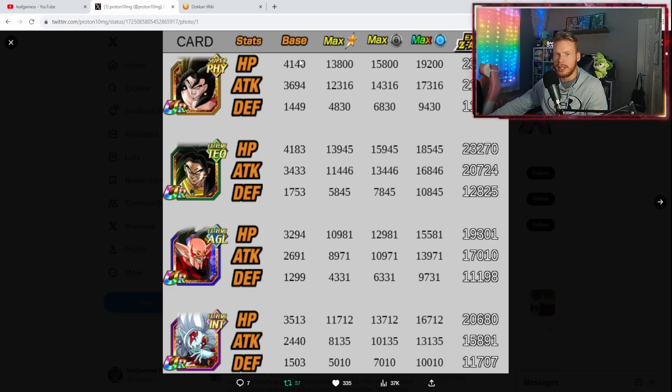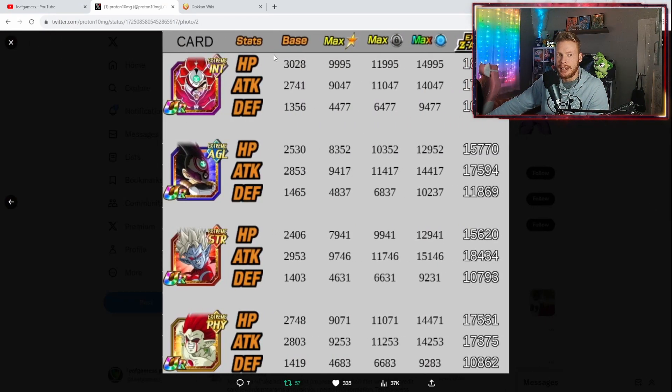He's already a great support with good stats. After his EZA, he's sitting at 23,000 HP — that's like LR level. Attack and defense are pretty good too. Broly looks pretty good and I do have a couple copies of him, so hopefully they do him justice as well. These are the confirmed EZAs we know of at the moment.